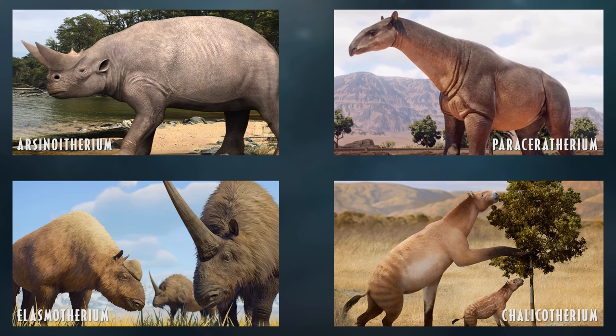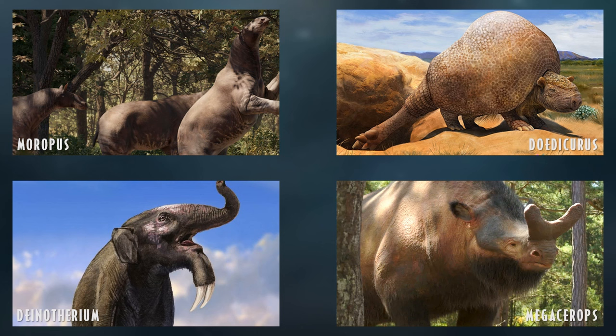Chalicothere would be another really cool addition — related to horses but very bizarre, as they walk on their knuckles or oddly shaped toes. A second type of chalicothere is Moropus from North America, which lived around the same time as Deodon, so a predator-prey dynamic between them would be cool.